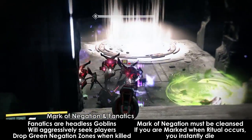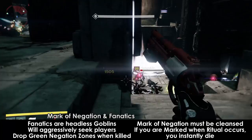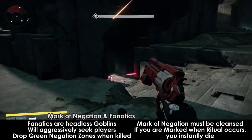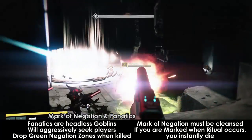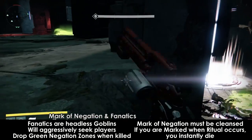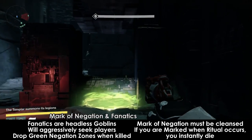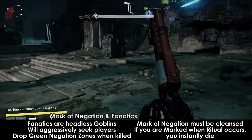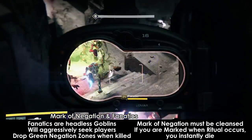Periodically, the boss will cast Ritual of Negation. If you are not marked, this does absolutely nothing. If you are marked when the ritual is cast, you will die immediately. The only way to rid yourself of the mark is to cleanse yourself in the middle, where the main staircase goes down. To cleanse, just jump into the light. Be warned that you can only cleanse yourself so many times per fight, so try not to get marked too often — or ever if possible.